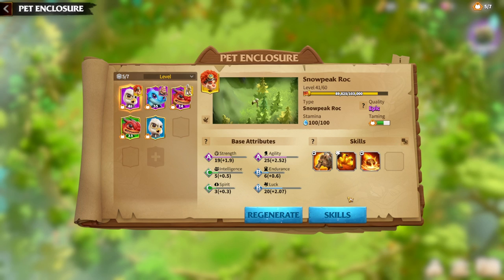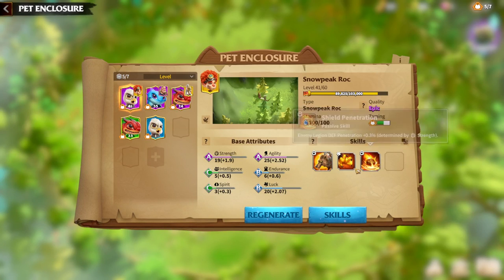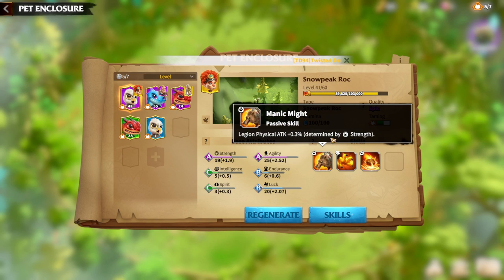In my opinion, for Snowpeak Rock it is really, really important to have defense break, physical attack, and concentration — which gives your legion attack determined by luck. Every spell is determined by some kind of stat. For example, right now we have 0.3% legion physical attack determined by strength. With 90 strength, it will be multiplied by 0.3, and that will be the strength of the passive skill, Maniac Might.